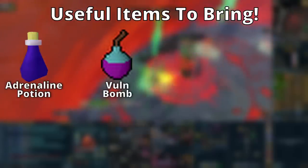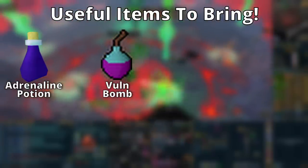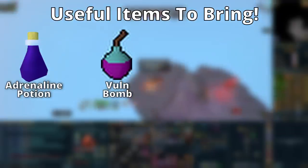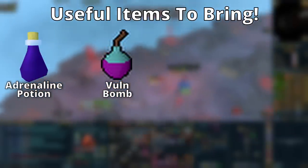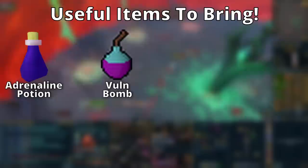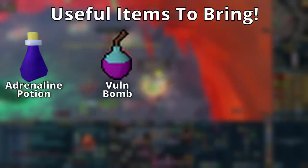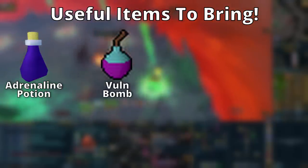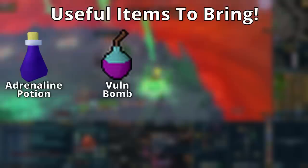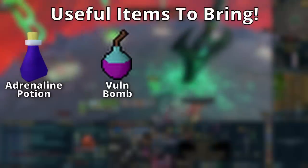Next are vulnerability bombs. People often argue these aren't worth it, but always bring them — they cost around 30k each and give a 10% damage increase. For comparison, upgrading from tier 95 to tier 99 DPS prayers costs around 800 million GP and doesn't even give a 10% damage increase. Vulnerability bombs are absolutely worth it. They do stack with other upgrades, and the only place not to use them is Araxxor, as he removes the vulnerability effect.